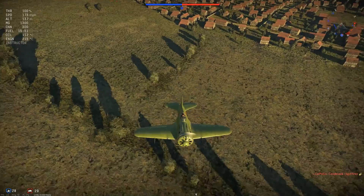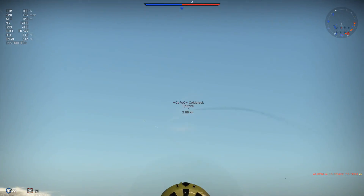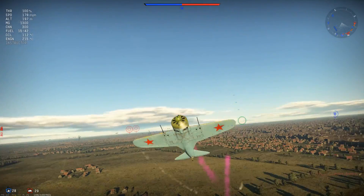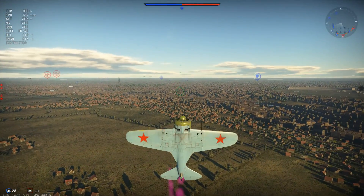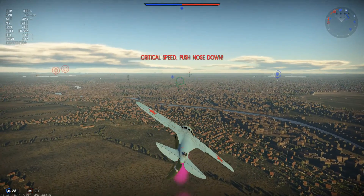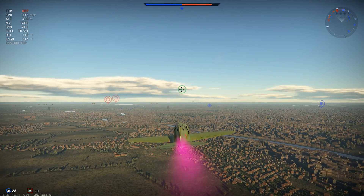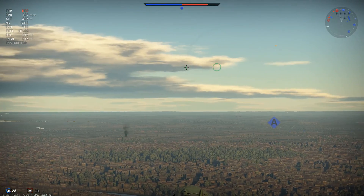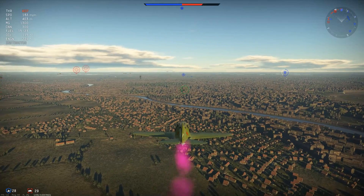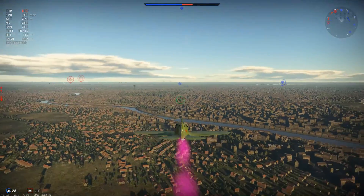I quickly turn so he can't get guns on me, and there he goes — that, ladies and gentlemen, is how to kill a Spitfire without firing a single shot. That's actually my fifth kill of the game. I didn't get the kill credit, but I was the one who baited him down, who made him rip his wings off — that's a kill in my book. What a great game, really good fun, all thanks to the nimble little I-16.